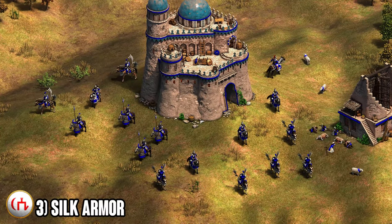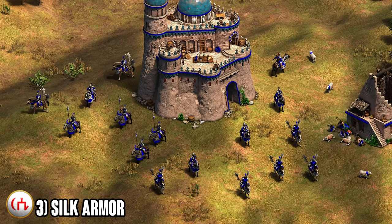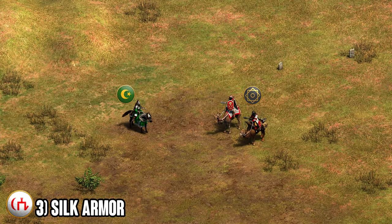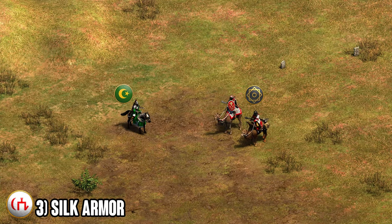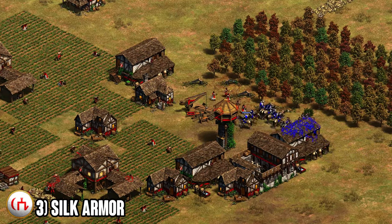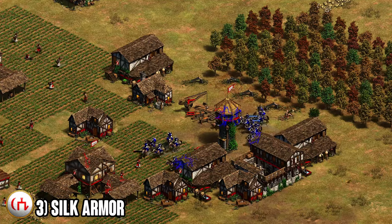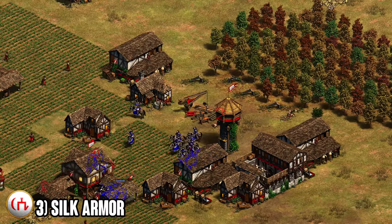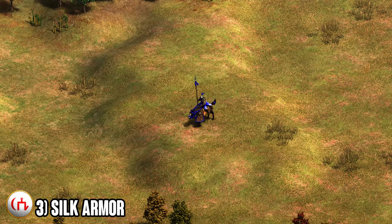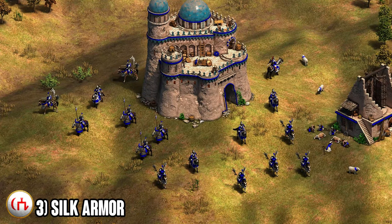Moving on to number three, we've got the Tatars. The unique tech is called Silk Armor and it gives light cavalry, steppe lancers, and cavalry archers +1 melee armor and +1 pierce armor. This is a massive bonus — I compare it to the Turk bonus and the Saracen bonus which give extra HP to heavy cavalry archers and camel units respectively. Those are good, but having extra pierce armor on raiding units is absolutely massive. For cavalry archers and light cavalry to benefit from +1 pierce armor and +1 melee armor is such a strong boost; it's a must for every Tatar late game composition revolving around cavalry archers or hussars.